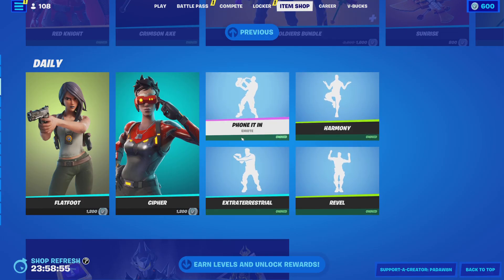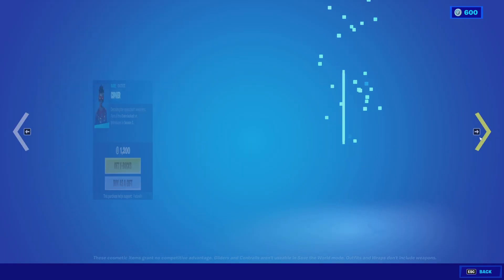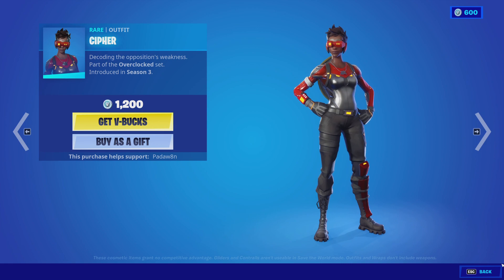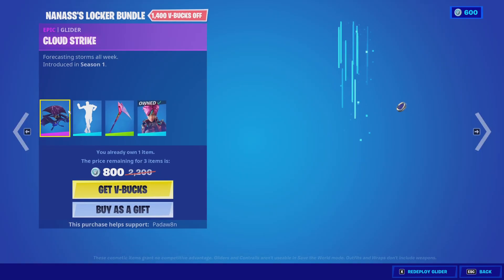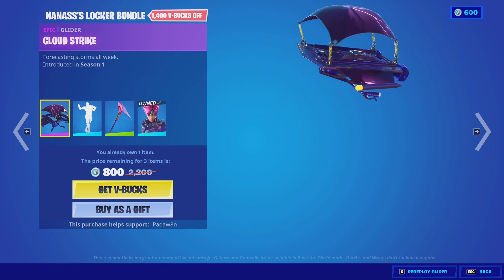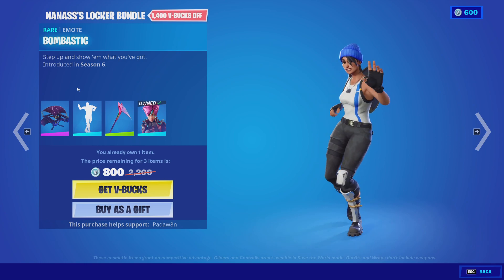These three emotes are three of my favorites. The Flatfoot skin is back with the Easy Reach back bling. This Cypher skin does not have a back bling, which is interesting. Does anyone know what the male Cypher is called? I always forget. The Nana's Locker Bundle is here.